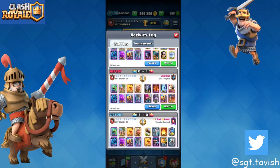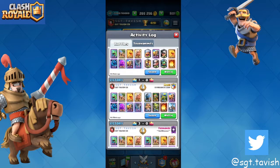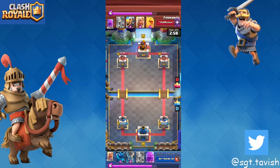I'll show you a graveyard replay, but I also want to tell you how to beat a mirror matchup. Against a mirror matchup you always want to have your barbarian huts down — literally you'll see now. When he plays a heal spirit, you know it's either going to be RG, e-golem, or even pigs.